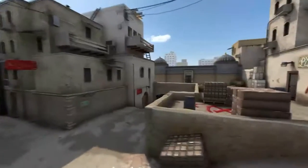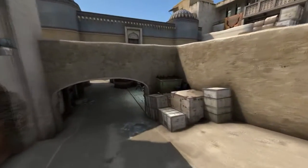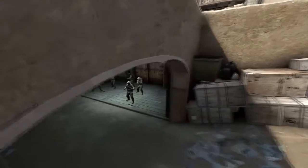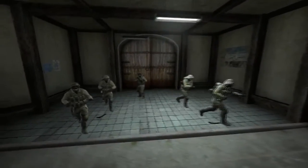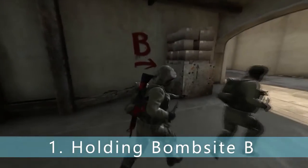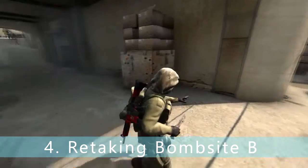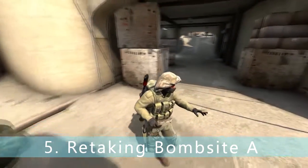Hello guys, it's Pree here with my first Counter-Strike: Global Offensive video about all the pop-up flashes you need to know when you are playing as a counter-terrorist on the map Dust2. I have divided the video into five groups: holding bombsite B, holding middle, holding bombsite A, retaking bombsite B, and retaking bombsite A.